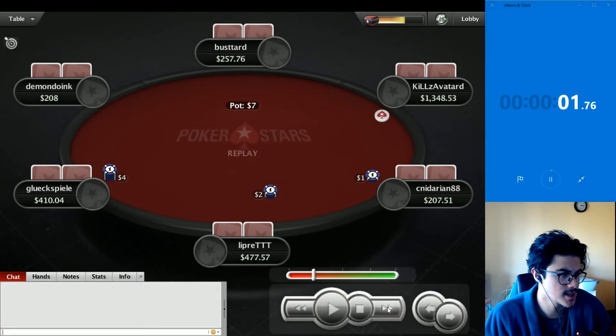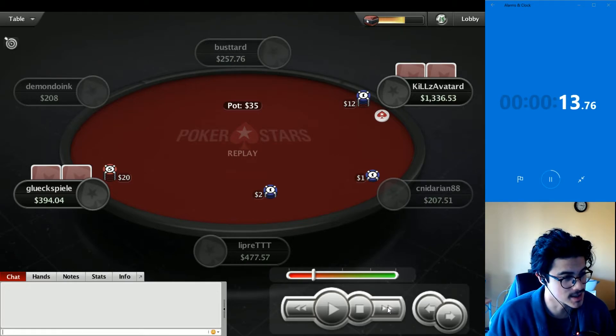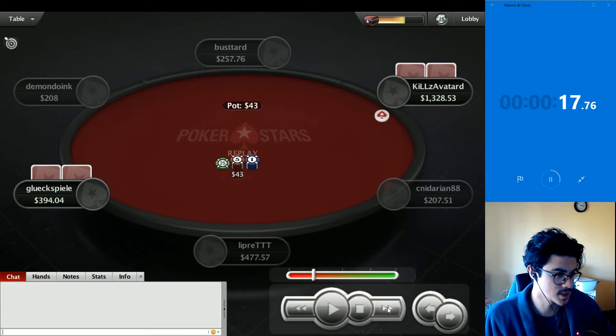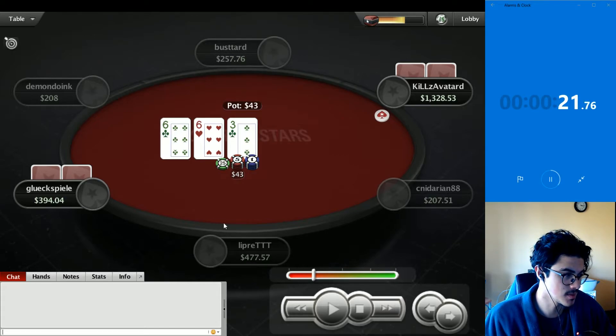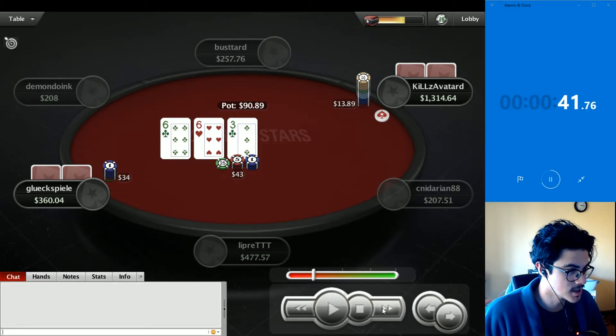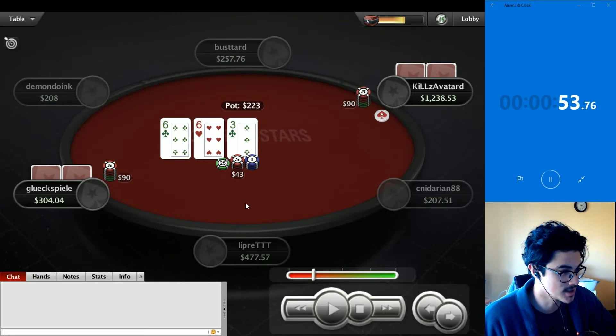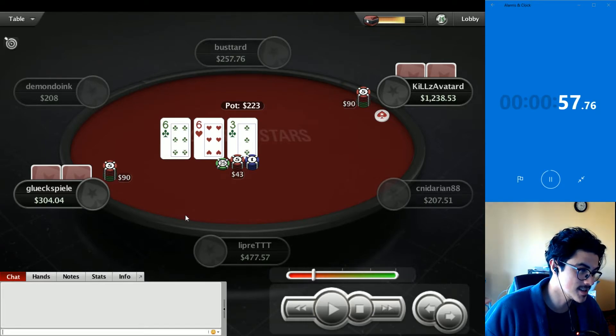Looking at our fourth hand: we have a min-raise from under the gun, kills three-bets, and we get an essentially min four-bet. I don't see how kills ever folds here — they fight in position. We take a flop of 6-6-3. From sizing I'm going to assume gluk is a recreational player. Gluk checks, kills bets, gets raised. Then there's a min-raise over the raise on 6-6-3, then another min-raise. Eventually kills does flat.